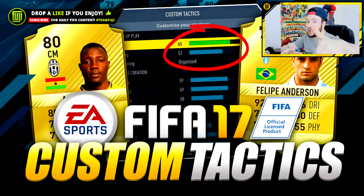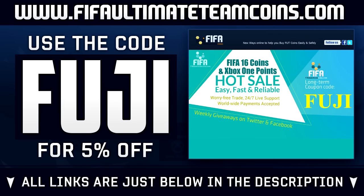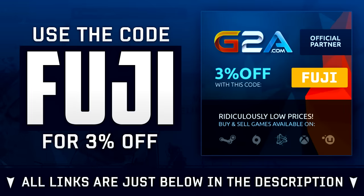If you enjoy this content, drop a like on the video. If you are needing Ultimate Team Coins, head over to FIFAUltimateTeamCoins.com — link's below in the description. Use the code FUJI to get yourself a discount. Or if you are wishing to purchase games, head over to G2A and also use that code FUJI. Right, without further ado, let's get into the video.